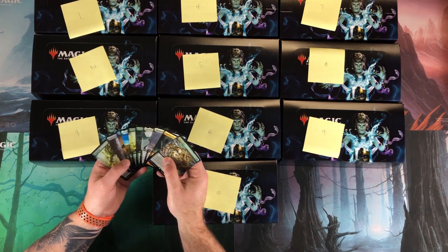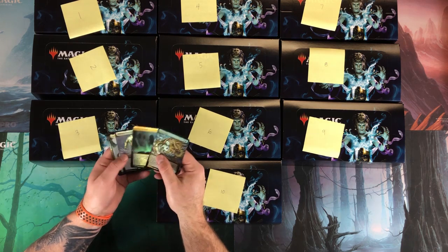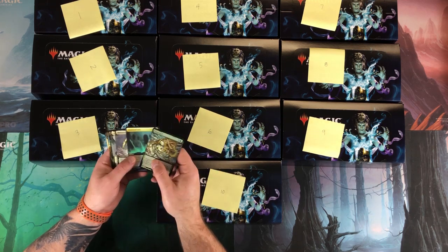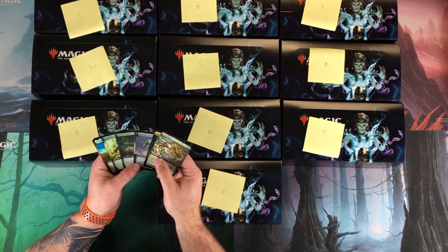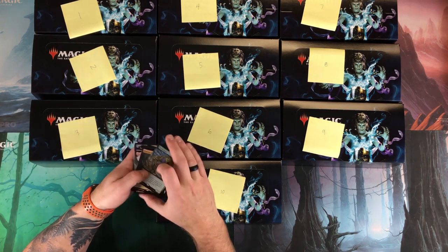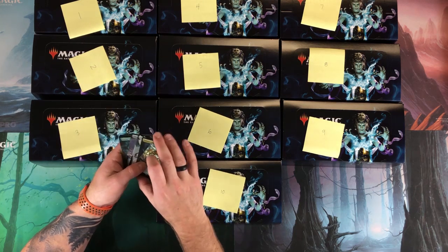This is part two. I did open the box toppers — we got 10 Ultimate Masters boxes. I opened all 10 box toppers in the last video; you can check the link below. These are the ones: not a lot of high-value stuff. We had the Tarmogoyf, Cavern of Souls, Kozilek, but not the Snapcaster Mage I was hoping for. I'm happy with my Tarmogoyf and I do love that Cavern of Souls.